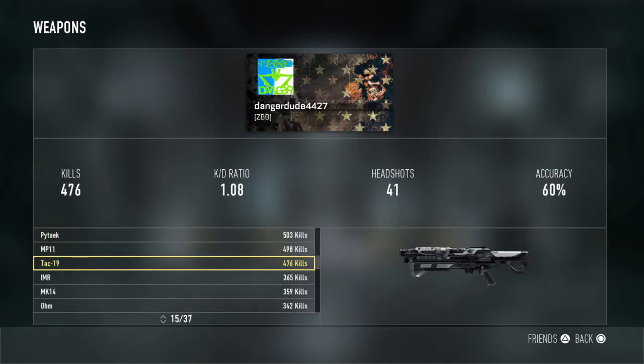And then you got the TAC-19. 476 kills. I don't know how I got all this stuff this quickly with this weapon. 476 kills, 1.08 KD.